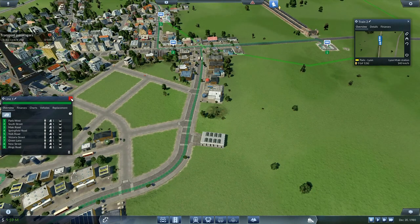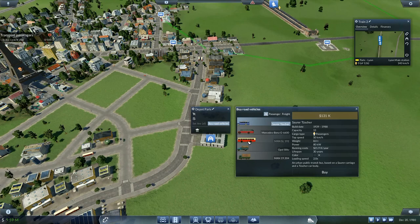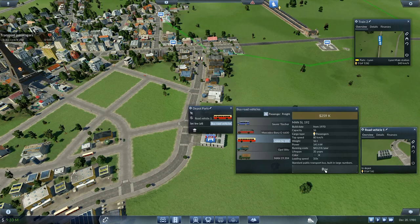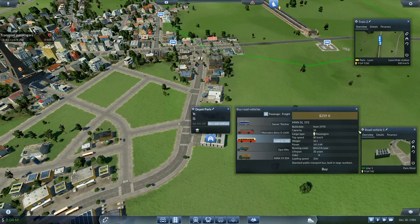I've got nine stops on this bus route. Now I'm going to go into here and buy road vehicles. The buses we have a choice of are the Soratusha which takes 13 passengers and does 50k, the Mercedes-Benz which is 15 passengers and 65k, and then the MAN SL 192 which is 16 passengers and does 80k. I don't think we're going to need the 80k at any point, but it does take 16 passengers and it's a fairly modern looking bus — so that's the one we're going to go for. I'm going to buy six buses to start with: one, two, three, four, five, six. We're spending money like water.